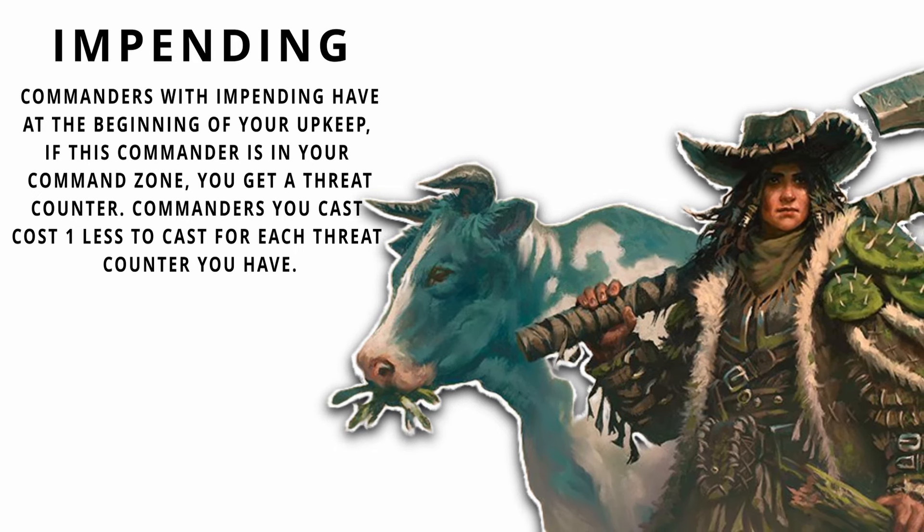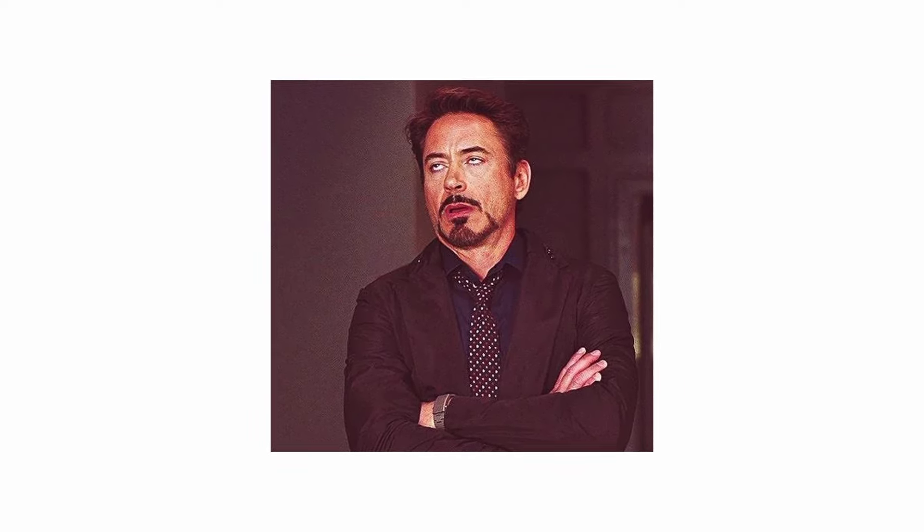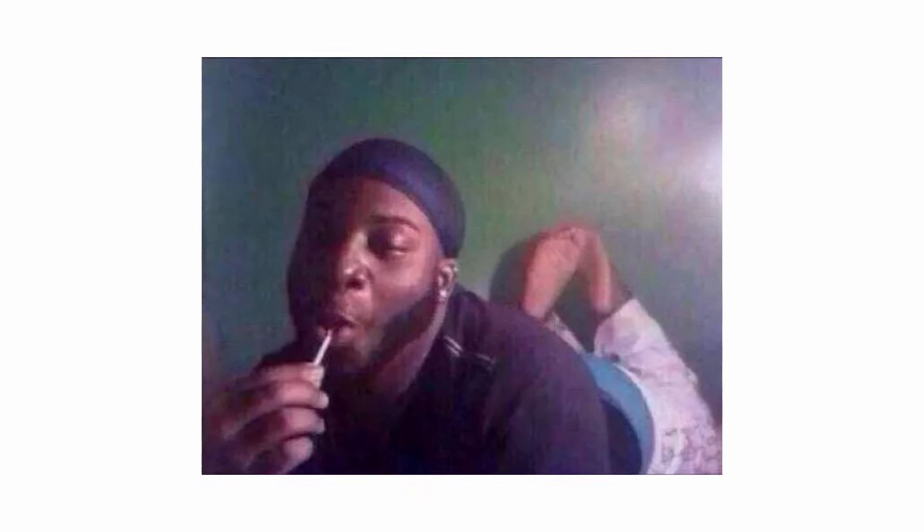A custom card I created utilizing this mechanic is Consumer of Self — 6, a white, a black, and a green for a 0/5 with impending. Whenever a triggered ability of a permanent an opponent controls triggers, you may copy the trigger and choose new targets. That's a big effect. By turn 4 with impending, this thing already costs 5 and with mana ramp you could probably get it out already. And if it's dealt with, let it tick itself down even more. You could even wait till turn 6 to drop it so it's a 3-drop, then prepare for removal by making it cost less and having enough to play it again. I really like this design space a ton.